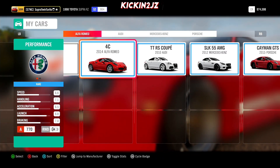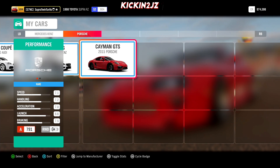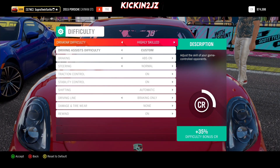You'll see all these cars in your inventory. I'm going to be picking the Cayman GTS 2015 Porsche. Before you start the event, make sure highly skilled is on, otherwise it won't work.